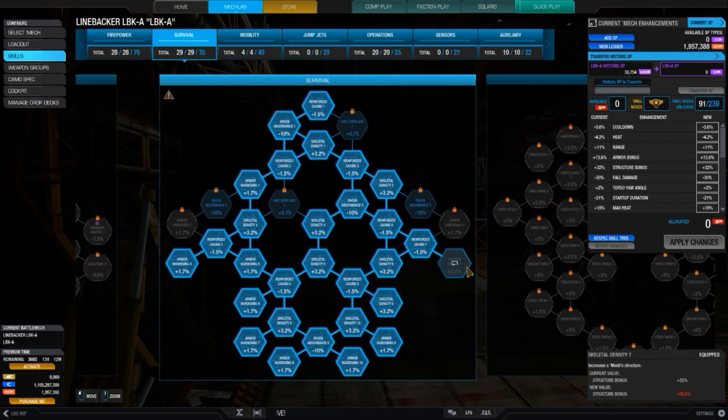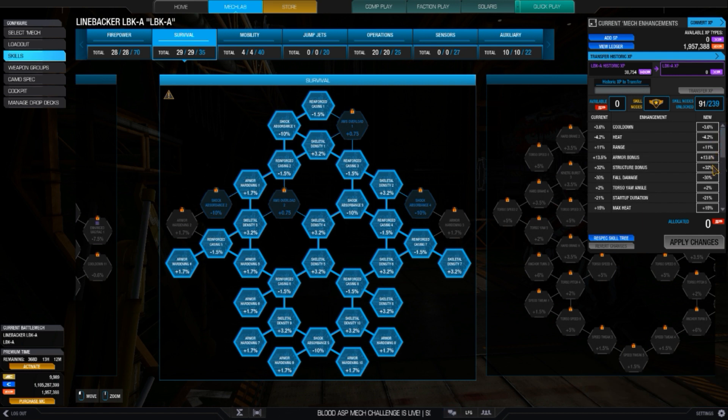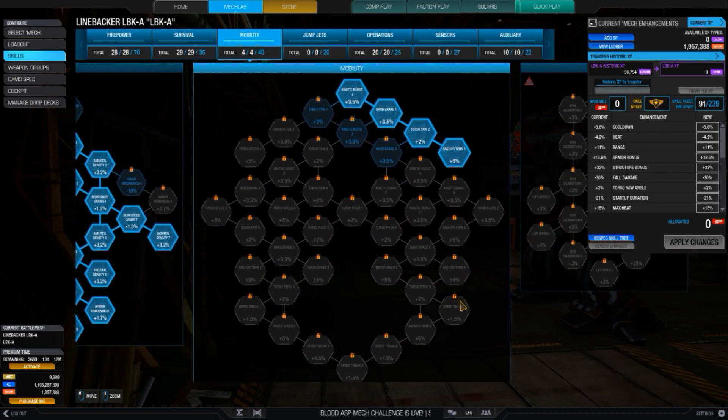Next is the survival tree, piling on 29 skill points for quite a lot of armor — a 13.6% armor bonus with a 32% armor structure bonus. Combined with the structural quirks in the legs and armor quirk in the CT, this is quite substantial. It gives about 100 CT armor, which is pretty good for a 65-tonner.